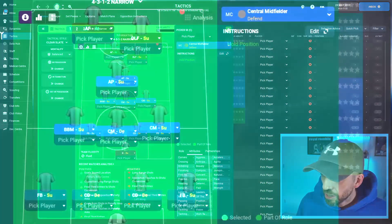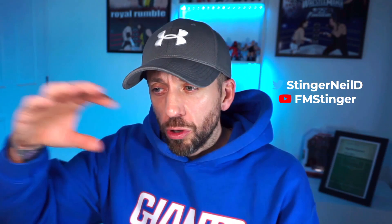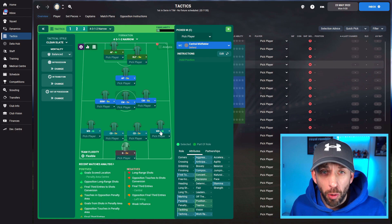FM gives us a simple layout with simple roles — pretty basic stuff. Some of them can work quite well but obviously we're going to manipulate this like a block of clay. Now the way I like to set up my 4-3-1-2 or narrow diamond systems is to be really aggressive with the full backs. They're going to supply the only width in our team, so we need to get them in the game. The roles around that are going to be super important.